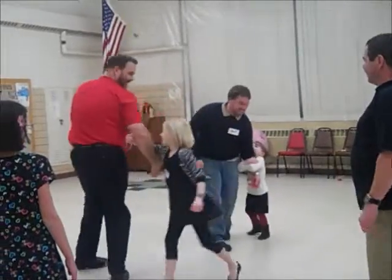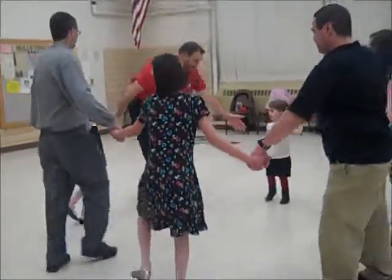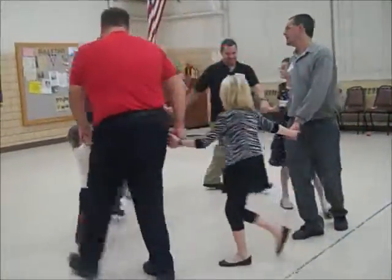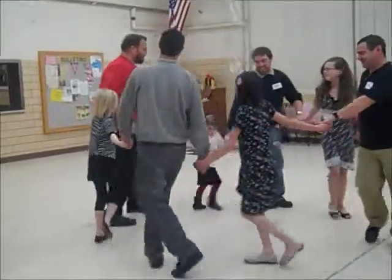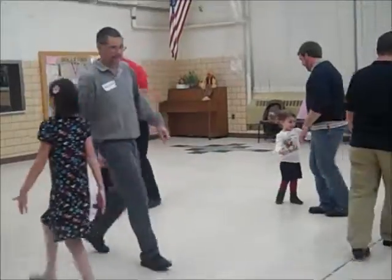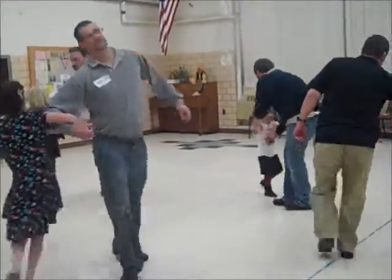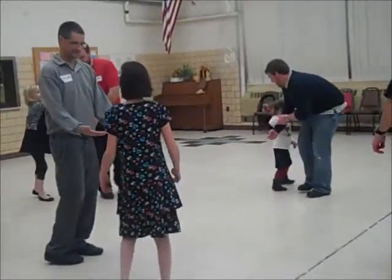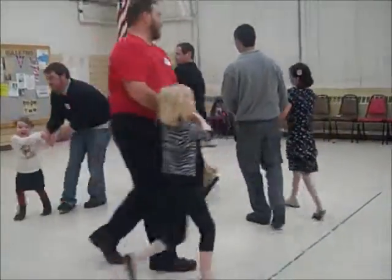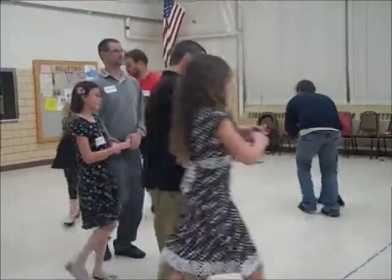Then swing your own and you get back home, everybody back to place, and everybody join hands, circle to the left, around the ring — all the way around that ring you go. When you get back home, everybody face your partner, do a do-si-do. Now swing your partner by the right elbow, then promenade your partner around, promenade.